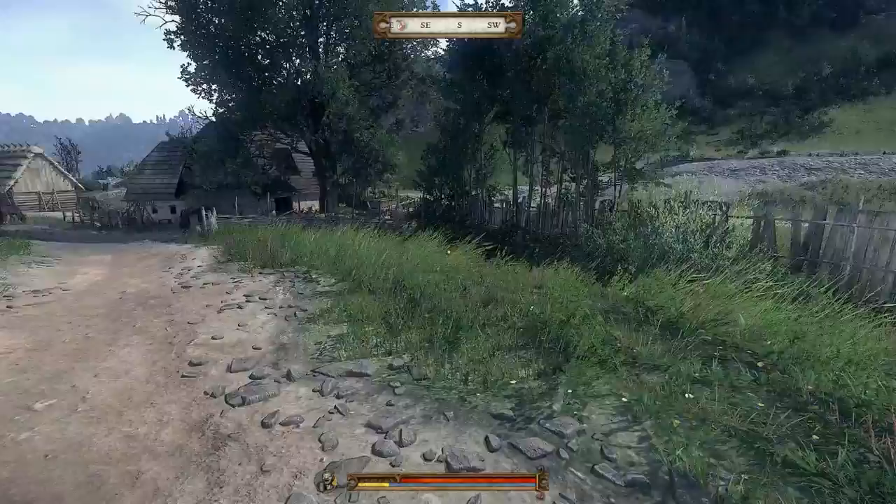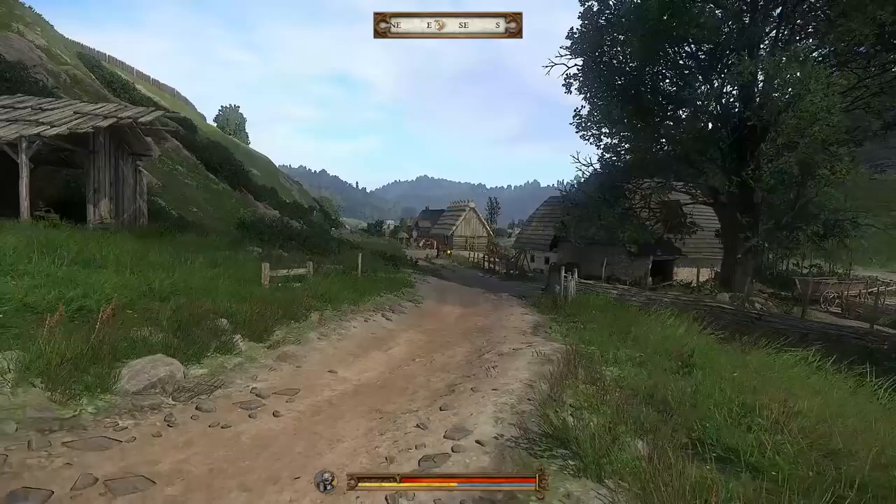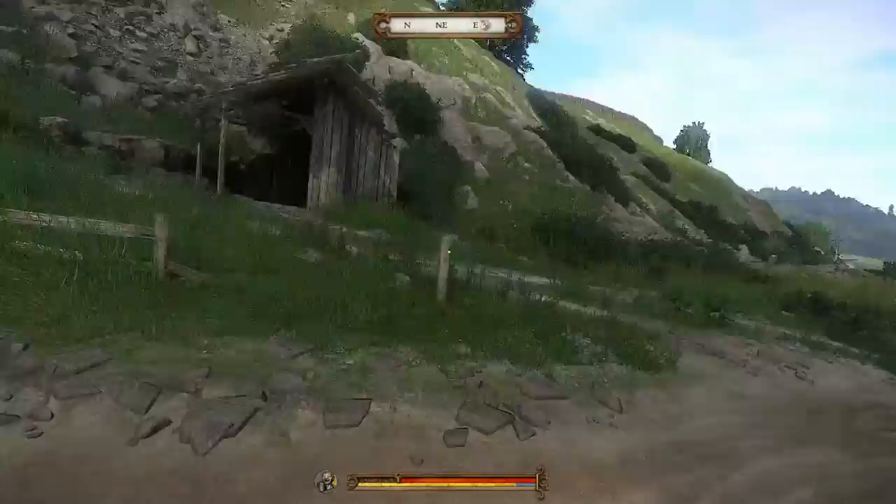I don't know if I have anybody behind me. Breathe. Horse riding tutorial: trot is the horse's basic pace, walk to give your horse a chance to recover. Left shift for canter, which combines a faster pace with endurance. Double left shift for gallop — the fastest gait, which will soon deplete your horse's stamina. If you just hold left shift, your horse will stick to the path. The green stamina bar depletes when galloping; if you push your horse when his stamina is low, it may throw you. Galloping can deplete your stamina too, especially if you're not an experienced horseman.